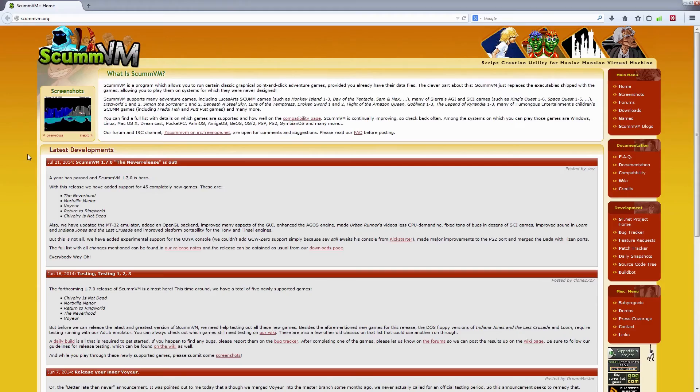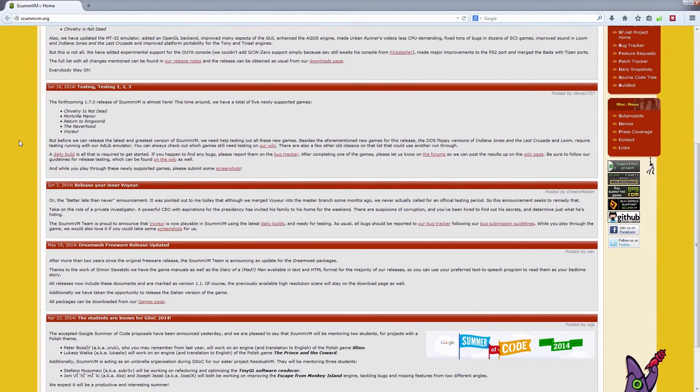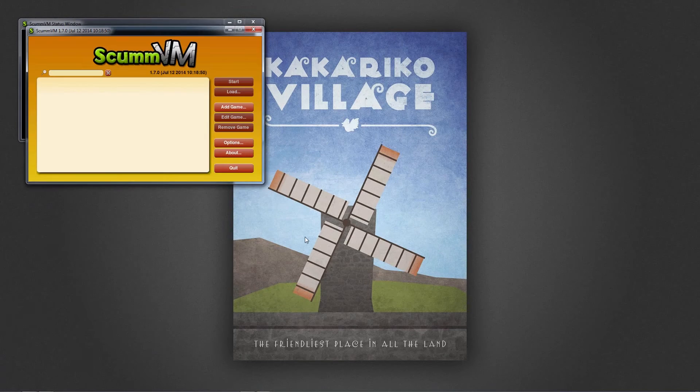Shocking, I know, but I'm going to show you how to make this work. The way we do that is by heading over to scumvm.org, downloading the latest version, and once it's downloaded, installing it and booting it up. On its funky little interface, you will click Add Game.